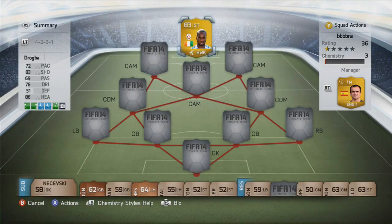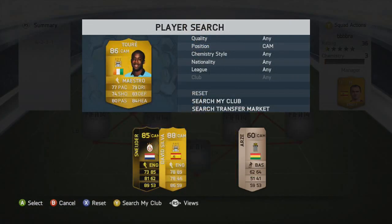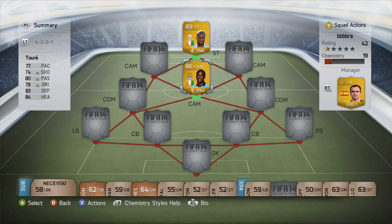The first player in the team is Drogba — 86 heading, 6 foot 2, over 90 strength, really good finishing and free kick stats as well. What a beast guys.